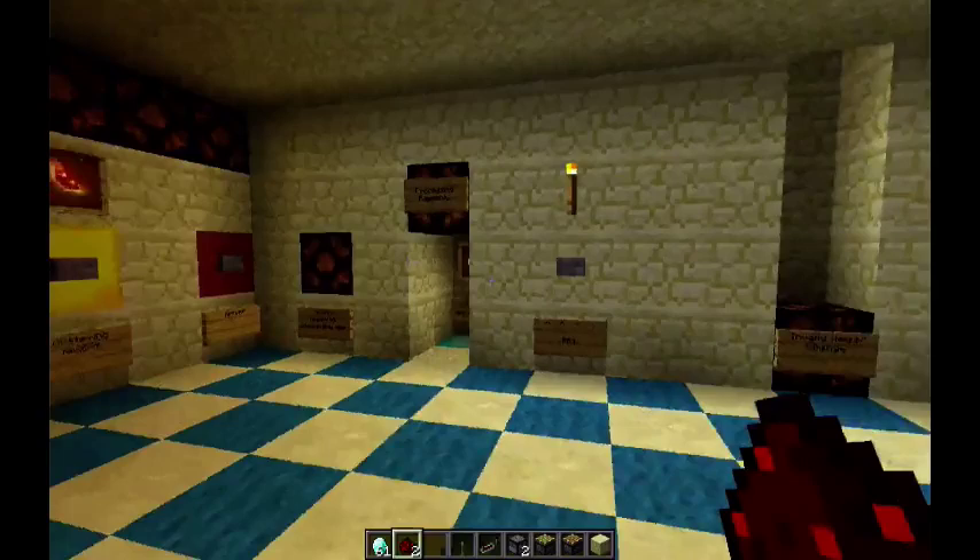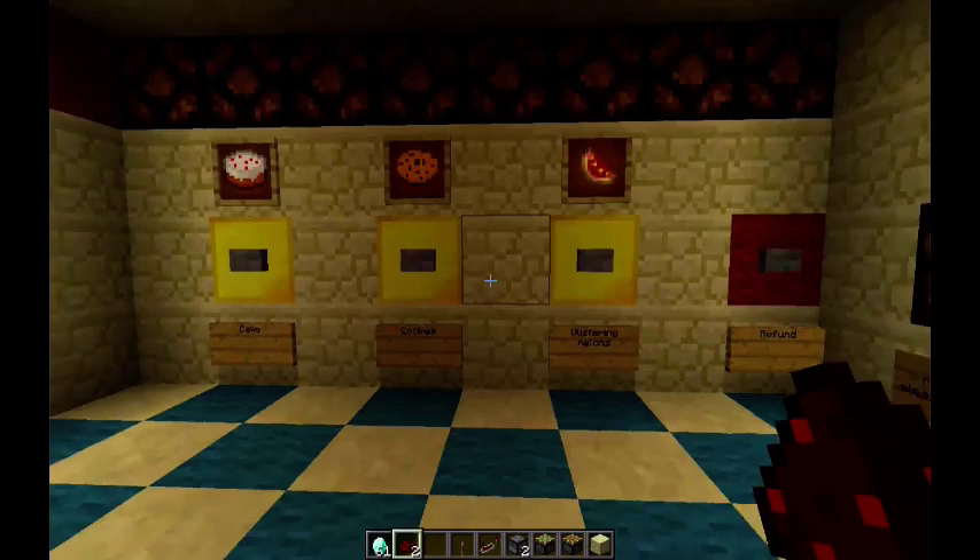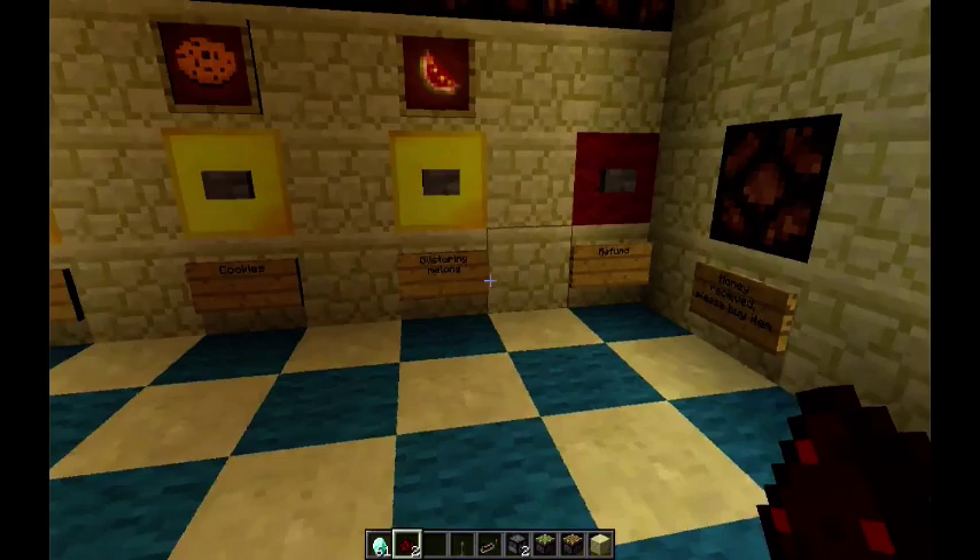We have the payment slot. Basically, the payment in this machine is five diamonds. All of the items cost five diamonds. There's the pay button, and these are the actual choices of things you want to buy. The machine currently has cake, cookies, glistering melons, and the refund button.